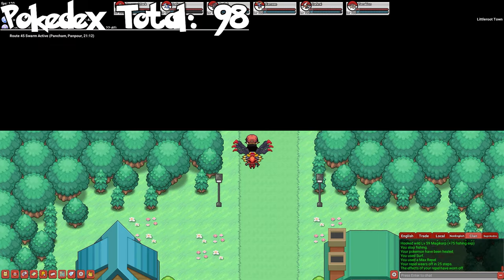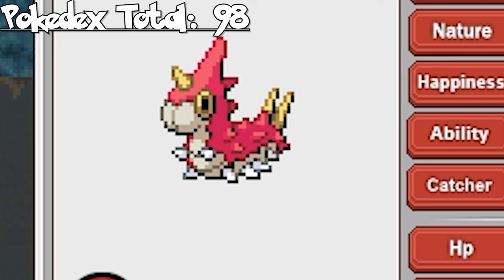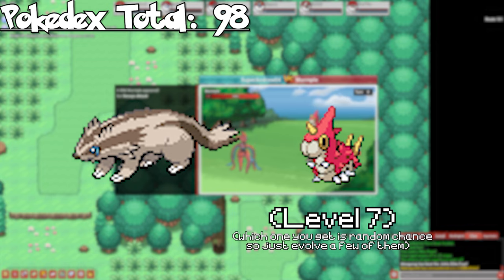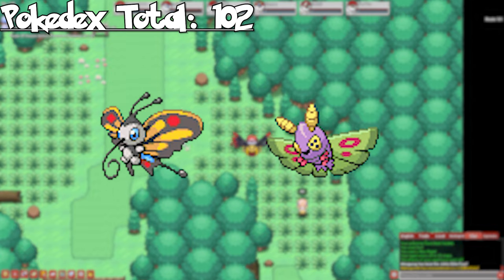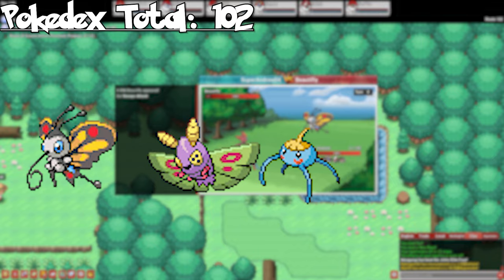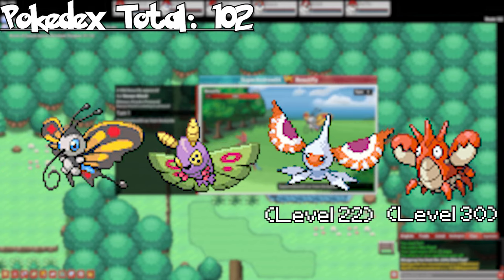Let's move on to Hoenn. Heading to Route 101, we can catch Linoone and Wurmple. A quick note about Wurmple: currently there's a bug that's not allowing it to evolve, so for right now you can go catch Silcoon and Cascoon on Route 204 in Sinnoh. If the bug has been fixed, evolving a few Wurmples gets us Silcoon and Cascoon. On Route 102, we can catch Beautifly and Dustox, as well as Surskit as an uncommon and Corphish as a rare while fishing. Lotad, Seedot, and Poochyena have better spawns on later routes, so we'll hold them off. Evolve Surskit to get Masquerain, and Corphish to get Crawdaunt.